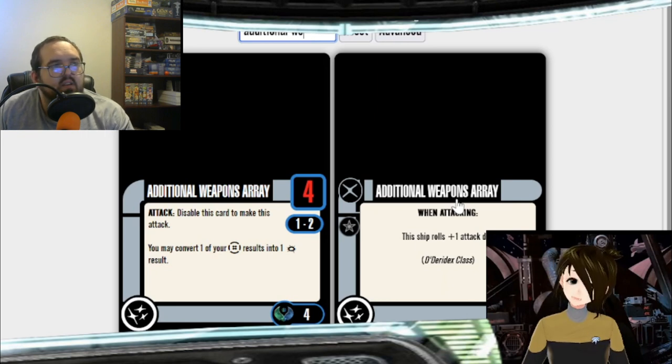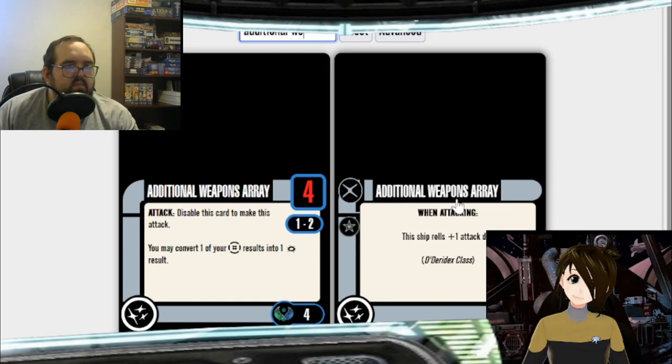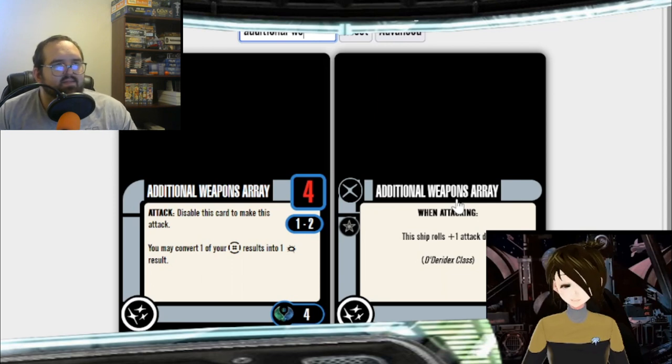I'll usually try to carry one cloaked mine — not typically two, because I don't want to make the opposing player never want to play with me again. That's how I typically build Romulan. When I play them, I rely on advanced cloaking, taking a lot of green moves but staying cloaked, unless I fire off that pulse weapon since I wouldn't be able to re-cloak every time I launched an attack. I have a hard time lining up that weapon to be useful — I rely too much on cards that give me additional moves.